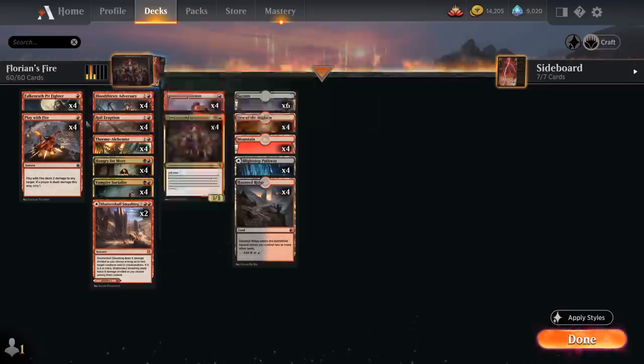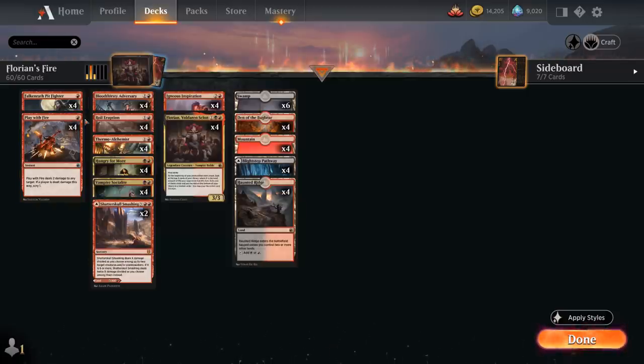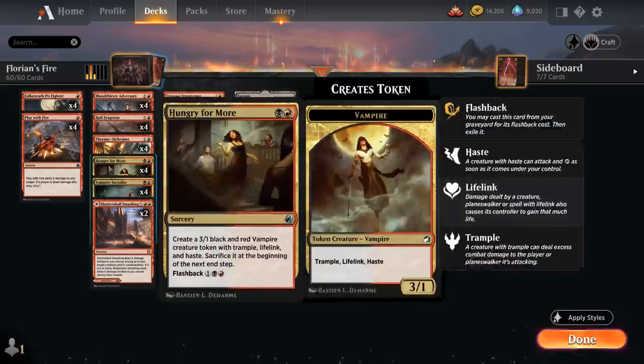Looking at our burn spells, we've got the full playset of Play with Fire, dealing 2 damage to any target, and if a player is dealt damage we also get to Scry 1. In Best of 1 we could also play Shock at 1 mana since it's legal in Best of 1 but not Best of 3, but for now we're not playing Shock. Instead at 2 mana we've got Royal Eruption, dealing 3 damage to any target at Sorcery Speed, and we can kick it for 5 additional mana to deal 5 damage total.